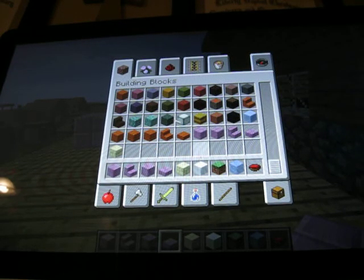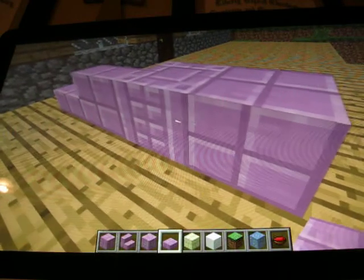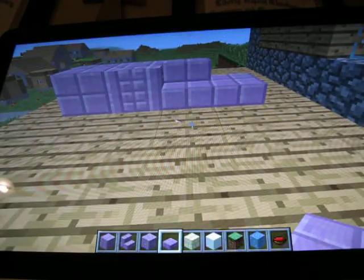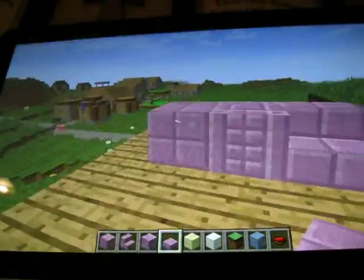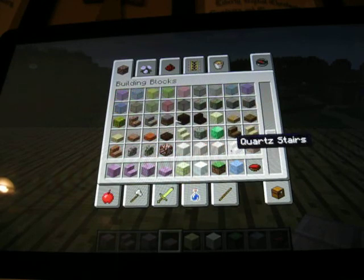These can be found in the end. I don't believe there's any way to craft them — maybe that's what the popped chorus fruit is used to make. There are temple-type structures in the end where chorus fruit grows all around the sides, and they're made out of this material. That's probably all the new blocks.